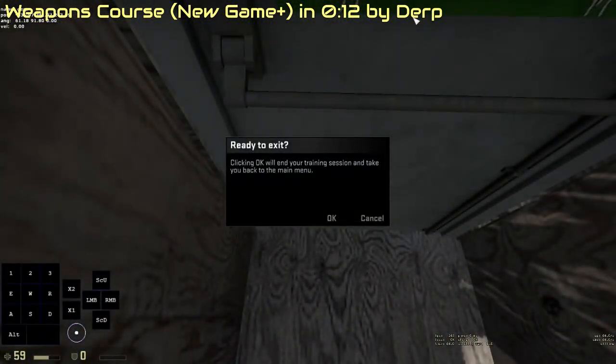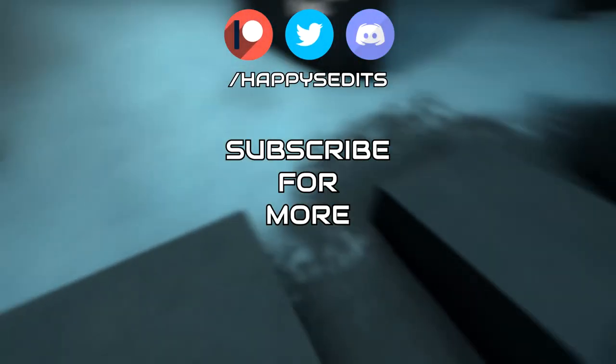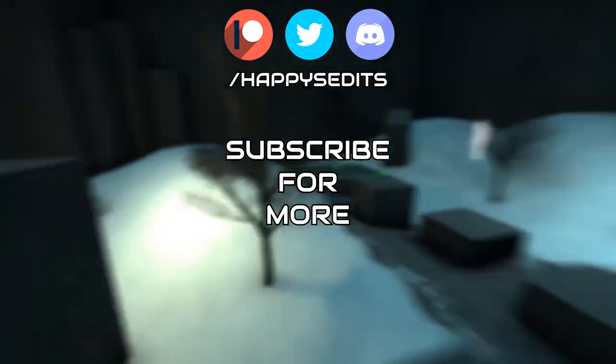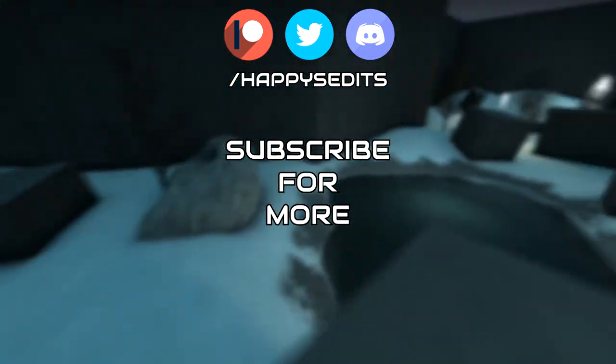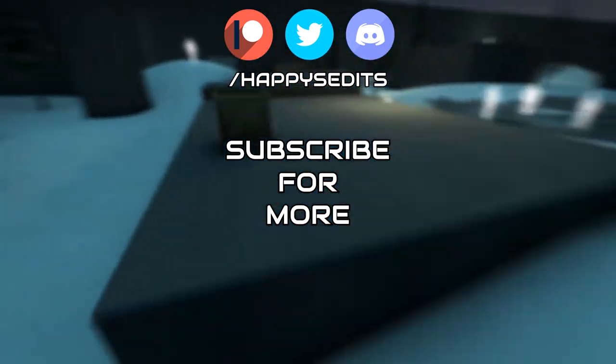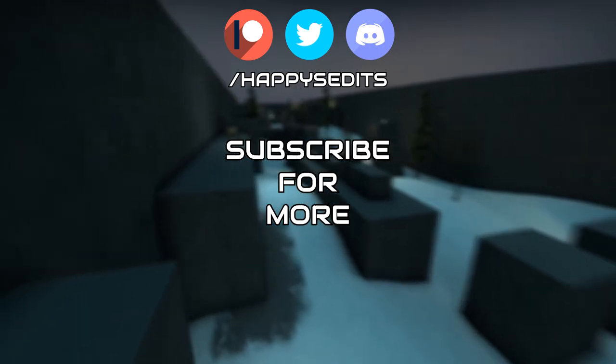This was a video about how to finish the CS:GO weapon course in 1 minute and 30 seconds, and after that in 12 seconds when played for the second time. Thanks for watching — go ahead and try speedrunning this course yourself. If you enjoyed the video, you can leave a like or comment. I really love speedrunning games made in the Source engine. You can check out my Half-Life speedrunning videos on the screen. Subscribe for more videos like this.